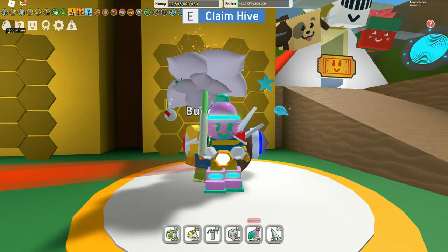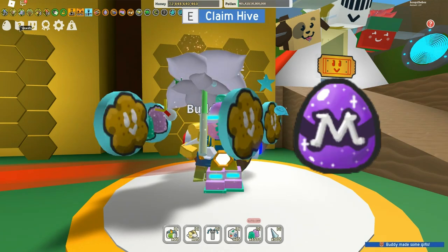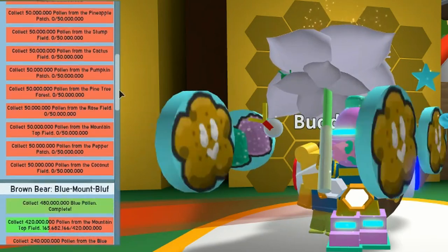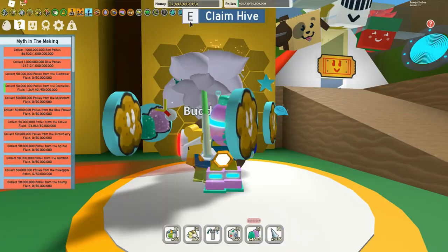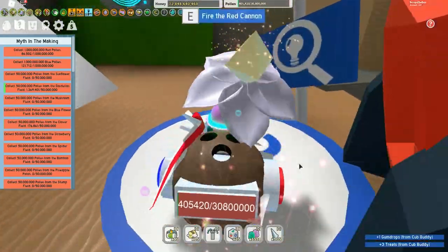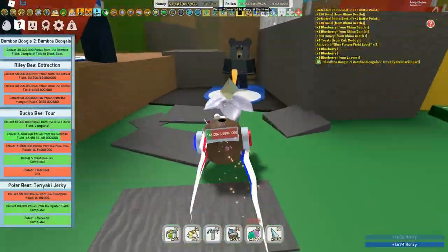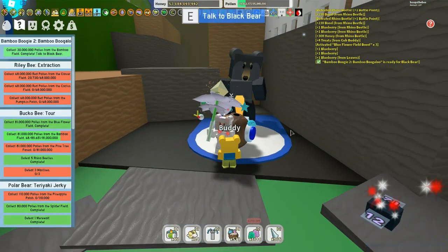Hey guys, it's Hoops the Bee back with another Bee Swarm Simulator video. Today we're going to get ourselves a free mythic egg from the Black Bear. This is the last quest, it's a huge quest. Before we complete this last quest, let's claim the hive and go through all the rewards for the other quests in this series, because you get some really OP rewards. Let's take it from the start and see how hard these quests really are.